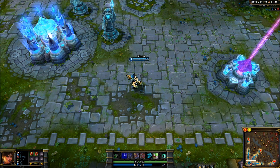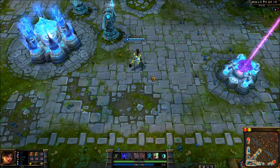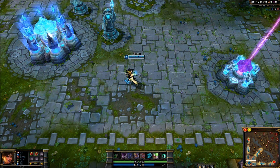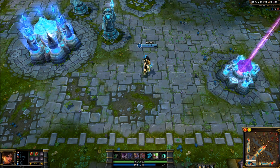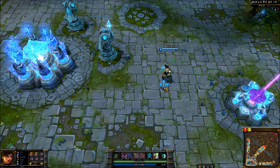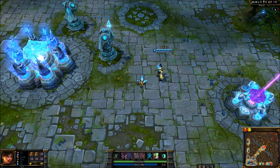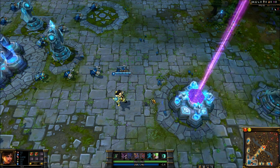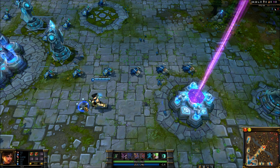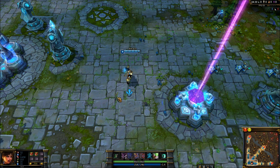Note that attack move does not automatically target neutral creatures — that is any jungle creep, Baron, or Dragon. Using abilities also does not interrupt the whole process; you can do a boomerang blade and then keep moving, and it will still auto attack as long as you have been staying in range.